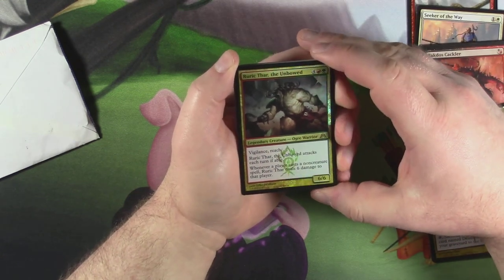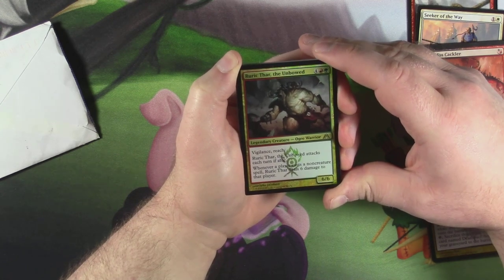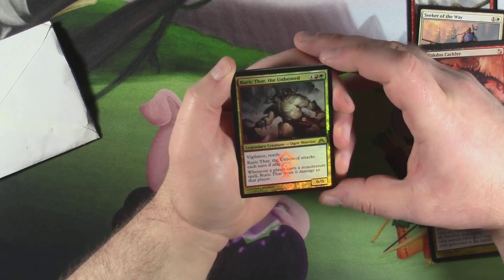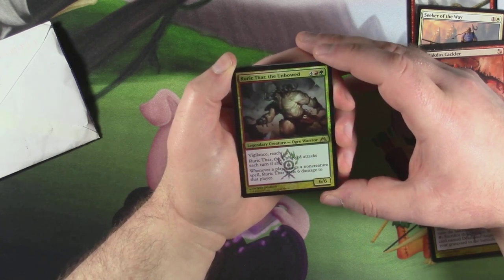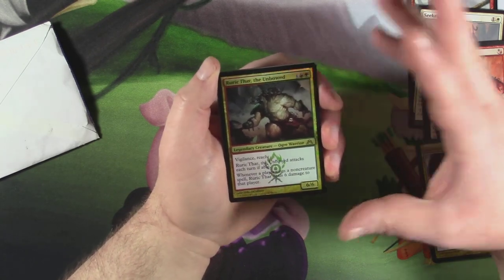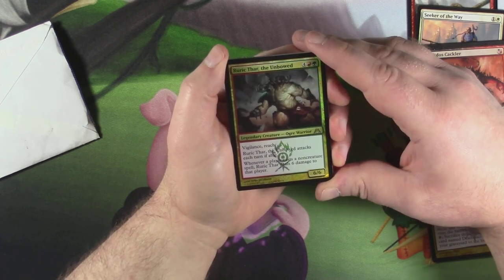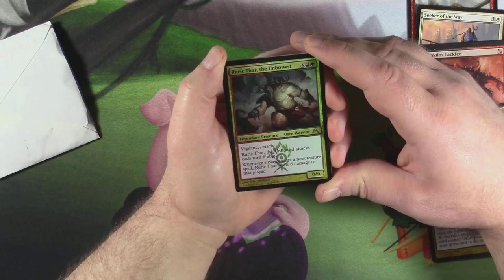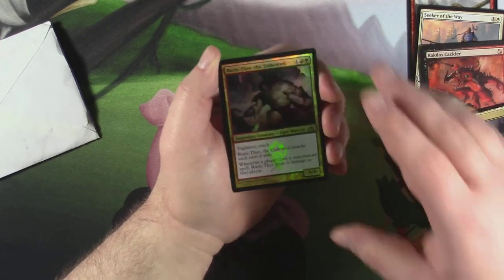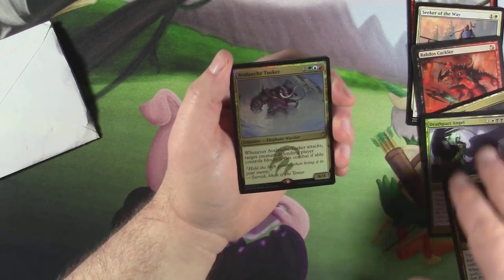Foil Ruric Thar! This is definitely going straight into my mill deck, that is about 20% complete now because I tore it apart. A very cool card. It's a 6/6 for four, a red and a green. Legendary creature — Ogre Warrior. It has vigilance and reach. And the cool ability, outside of those sweet things, is it attacks each turn if able. Whenever a player casts a non-creature spell, Ruric Thar deals six damage to that player. Yeah, suck it, Control. God, I hate Control so much. That is really cool, dude. Oh, all the foil rares and mythics. My god, man.